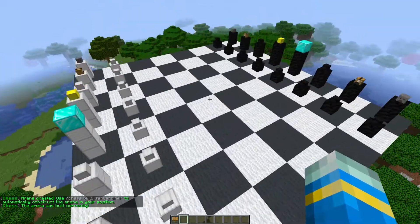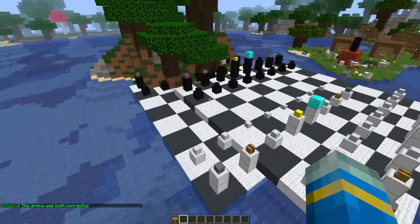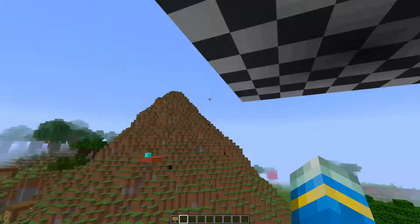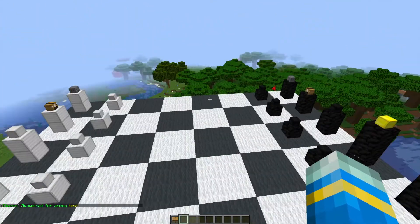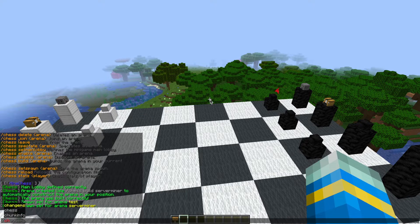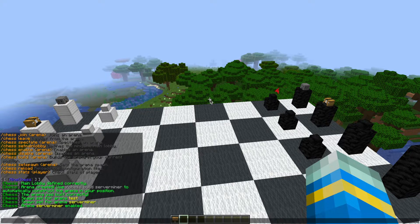Once created, make sure you're in an open space such as in the sky and do /chess build then your arena name to build it. Make sure you're away from everything. Finally, we need to set the spawn by doing /chess set spawn serverminer, then enable it with /chess enable serverminer and we're pretty much done.